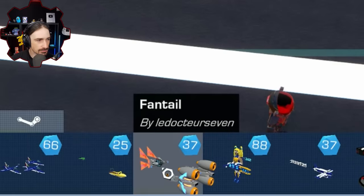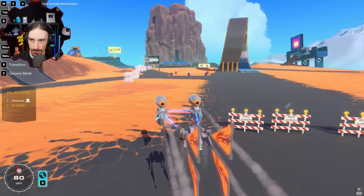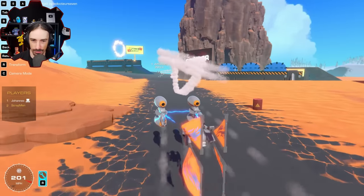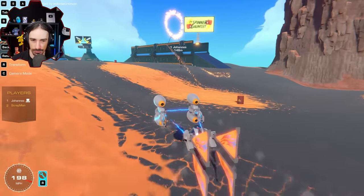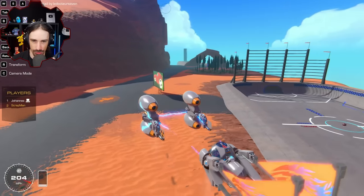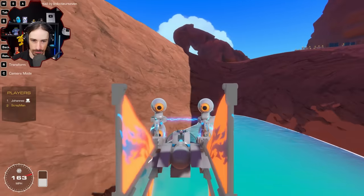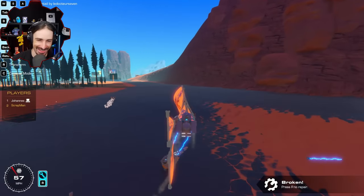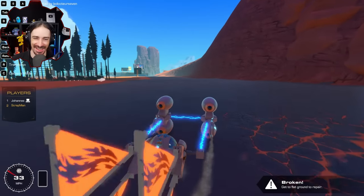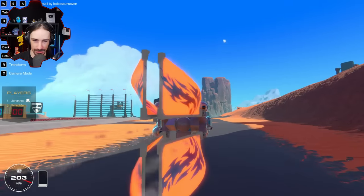Let's check out the Fantail — I think this is our first boat today, by Le Doctor Seven. Just WASD — I know how to do that. This thing goes good! I used the power coupler animation going to the — oh I'm losing altitude. The sails are really nice touch on this one.